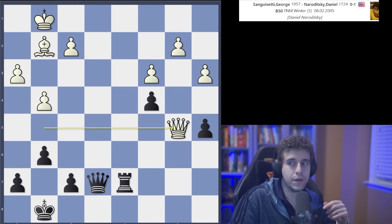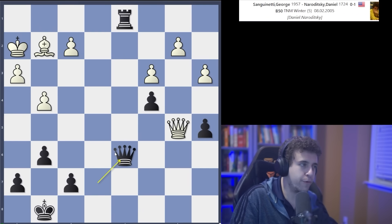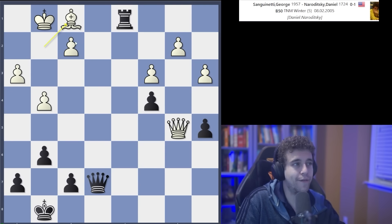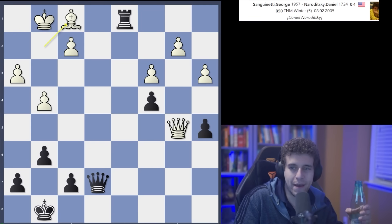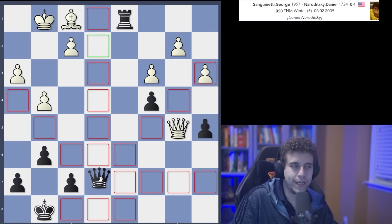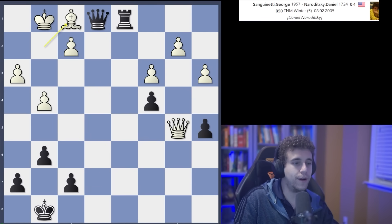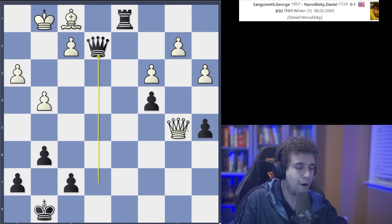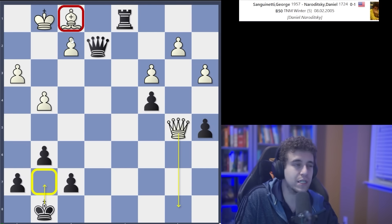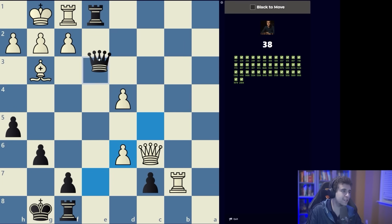It's black to play and win. You start with a check on d1 — if king h2 you mate with queen d6. But if white goes bishop f1, which is what happened in the game, what is the winning move? I found it because I was familiar with the pattern: queen e2. Why not queen e1? Queen e1 is wrong because white plays queen takes c4 and suddenly the queen and bishop are linked up. So you need queen e2 — white has a meaningless check but the bishop is going to be lost.